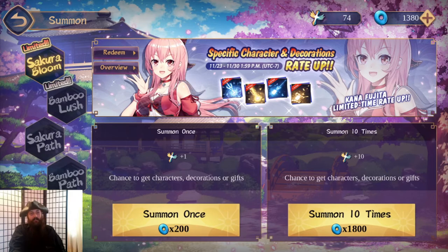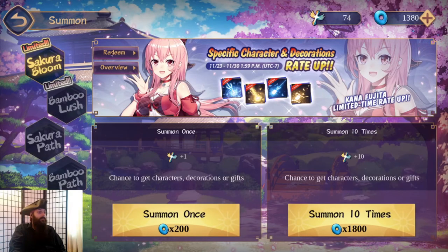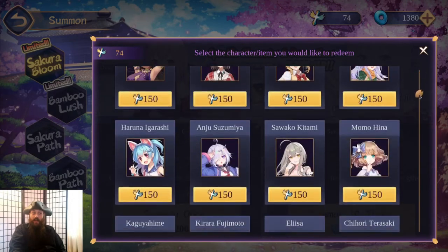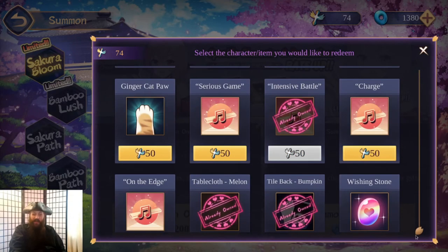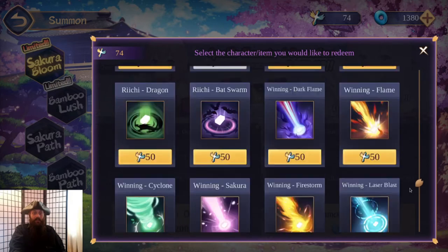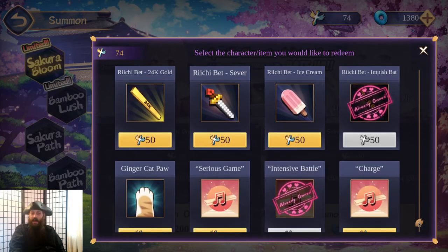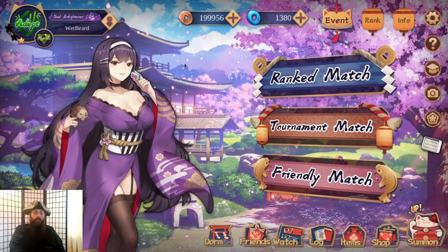You'll also get these — you get one every time you do a spin. They're called faith. The way faith works is you can redeem those: for one you can get a wishing stone. For 50 you can buy a lot of things — decorations, songs that play and stuff like that. For 150 you can buy any character. This is great because spins are random, but you have a guarantee that if you spin enough times you can just redeem the character you want.